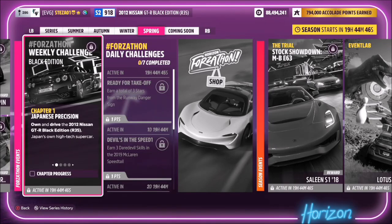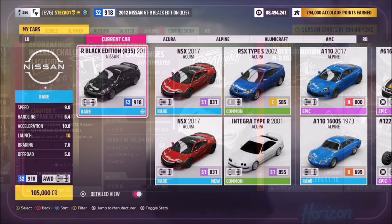Hello and welcome back to the channel. You join me for this week's Forzathon guide called Black Edition, which wants you to own and drive the 2012 Nissan GTR Black Edition to complete all the challenges. So without further ado, let's get stuck in and take a look at the car in question.